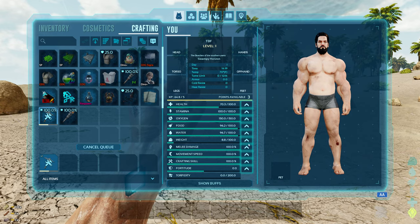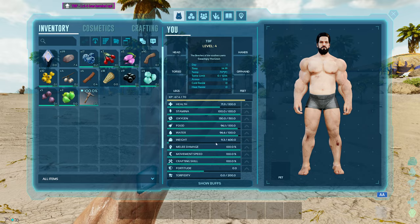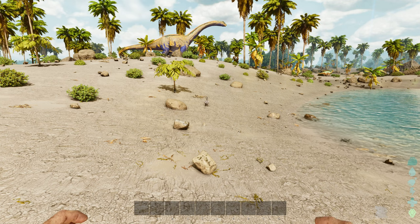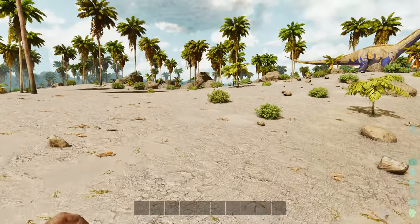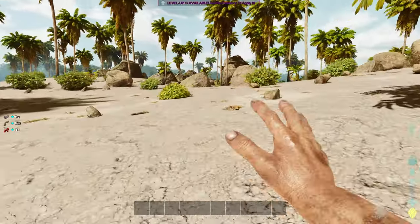Let's go ahead and get our starter stuff going — a little starter pick — and we've got a couple levels already. We're going to go all weight to begin with so we can start leveling that up. We have max level 600 dinos, and we changed the per-level stats for the player but not for dinos. Dinos are still basic but it's level 600, and there should be some pretty OP dinos in this mod if we can get up to that level.